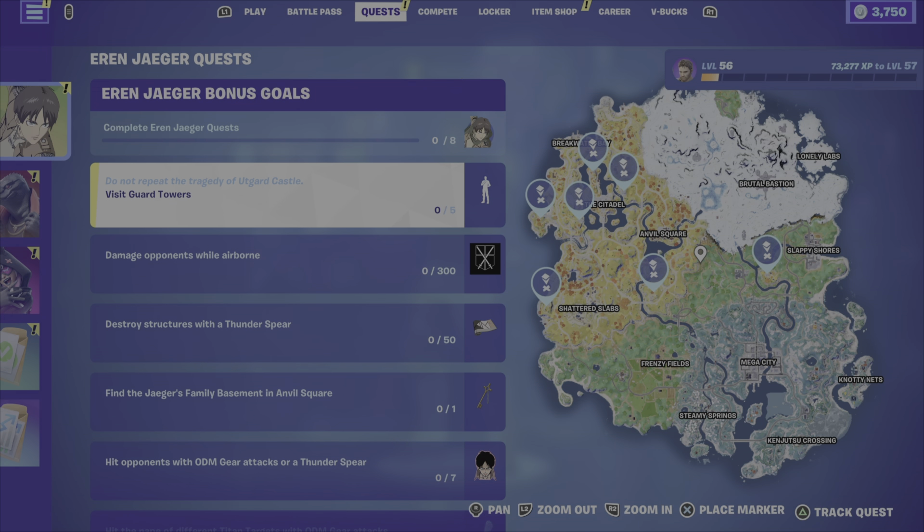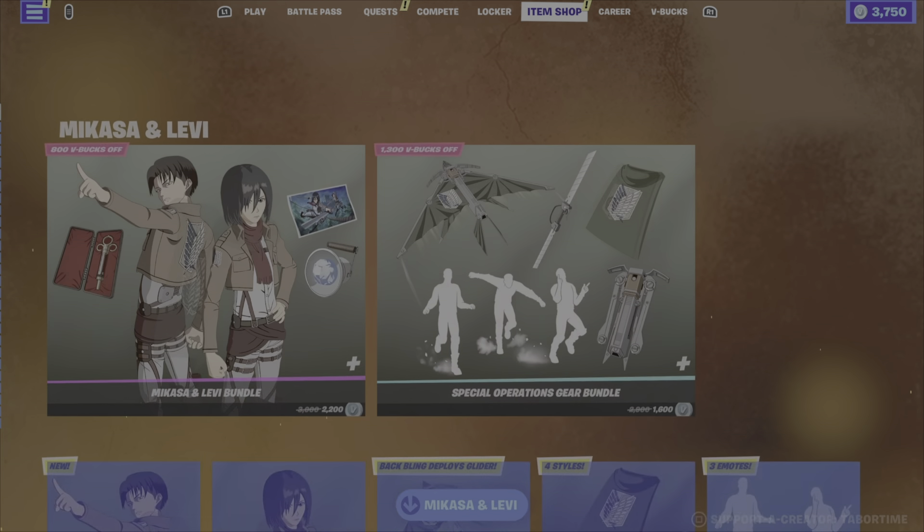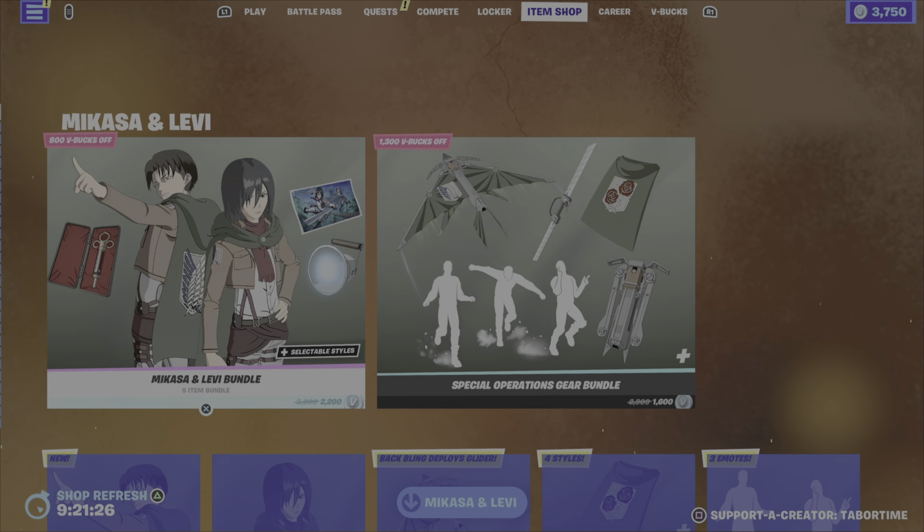I really need a drink of water. Yeah, these are all the challenges to get all the goodies. They didn't add a second page for him, which is really... I don't know. We'll talk about that in a second. Let's go look at the skins in the item shop.